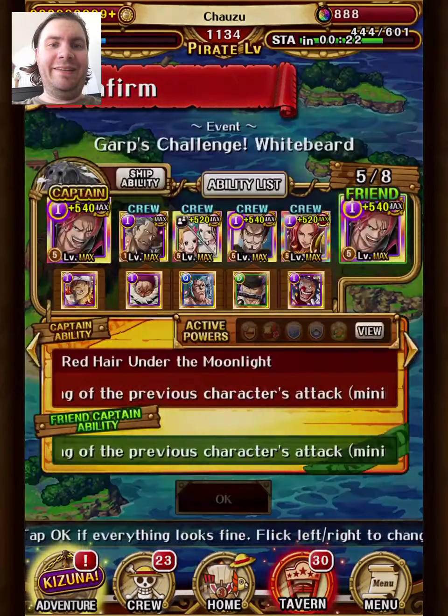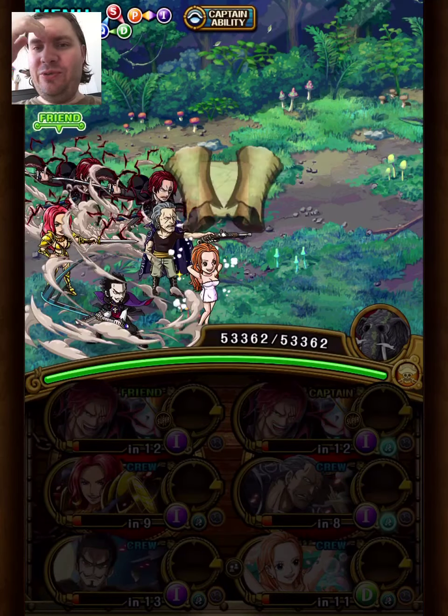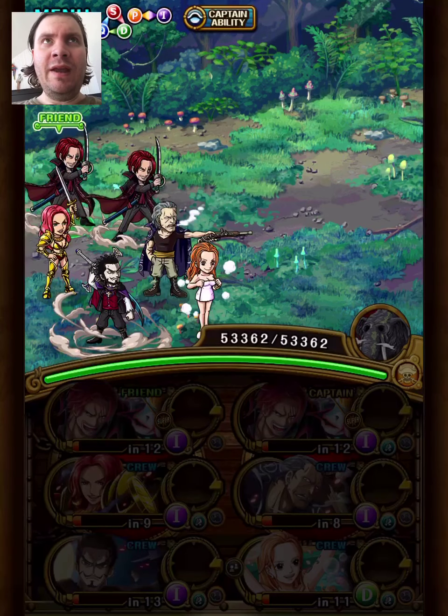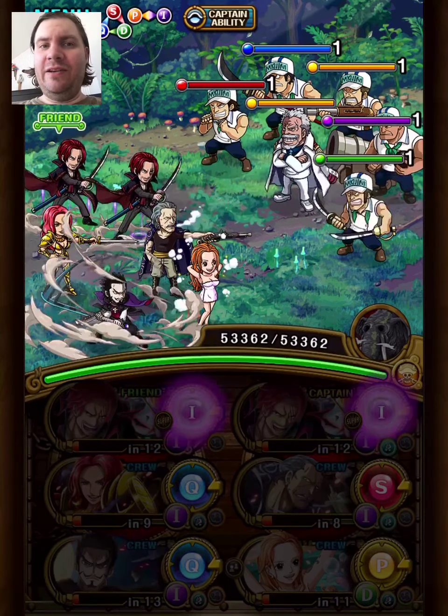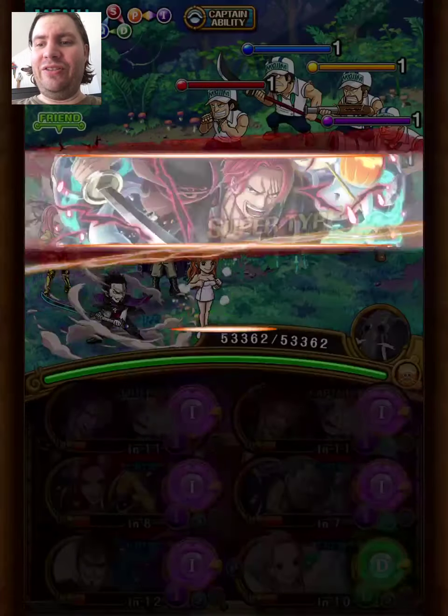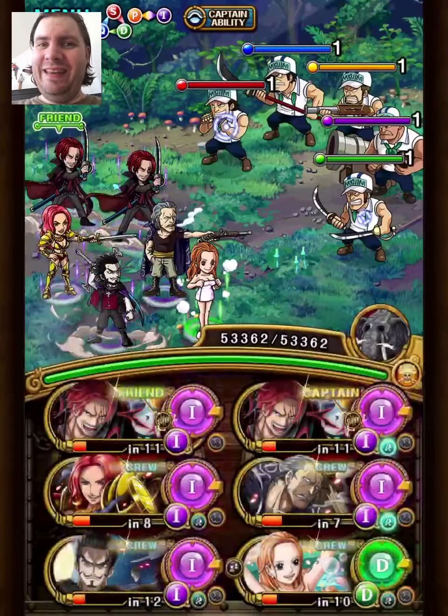Hey guys, Chauso here. This is going to be a limited rear recruit Ben Beckman showcase. He's an INT-Cerebral focused unit, and if the captain is Cerebral, Ben Beckman will delay all units by one turn and do a 1.5x delay conditional. Pretty niche.